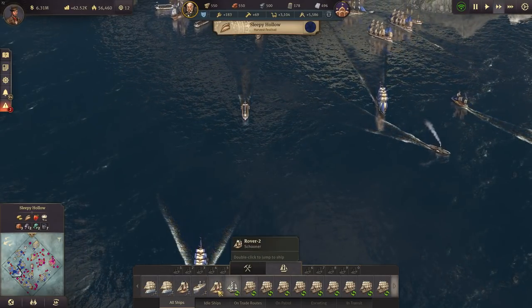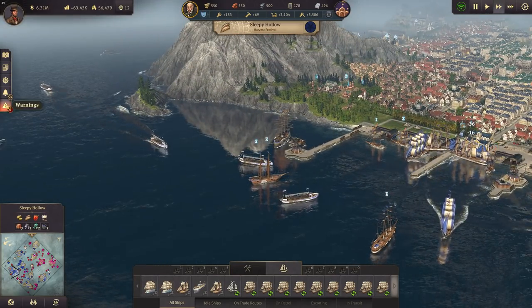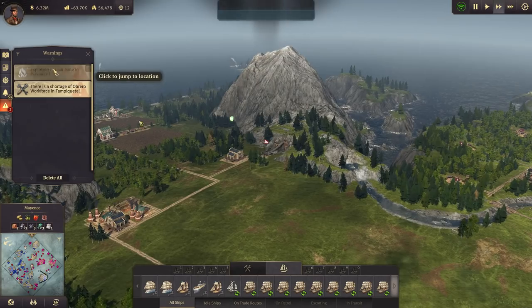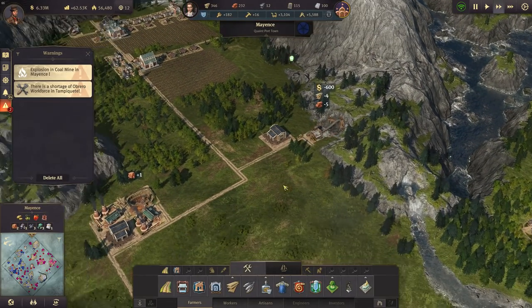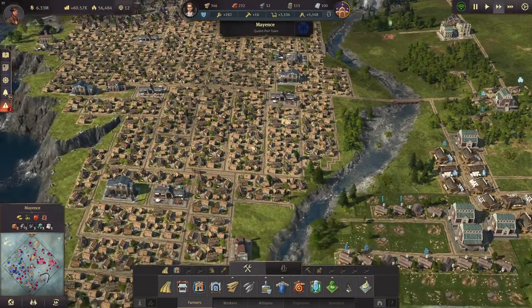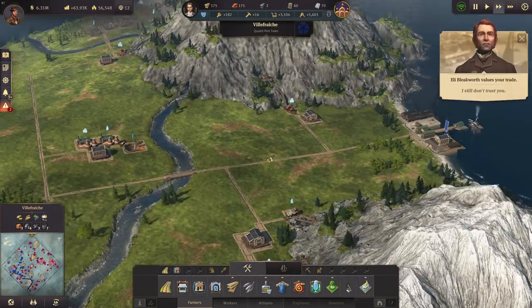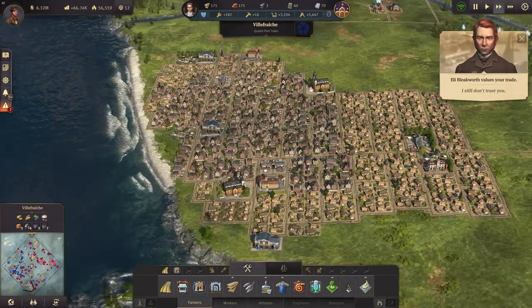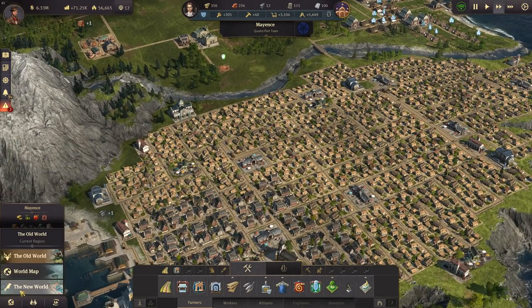I'm terribly sorry about that - we just lost the ship it seems. There's an explosion here in Mayence, let's just repair this one. I turned off the voice notifications about ships being attacked because that was getting kind of annoying. So now we need to wait for the steel beams, but it doesn't really matter - we can do something else in the meantime.